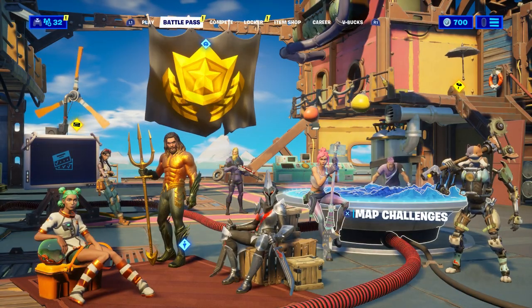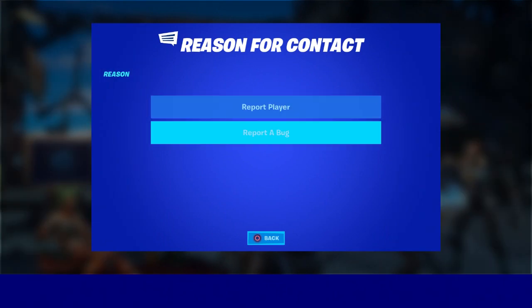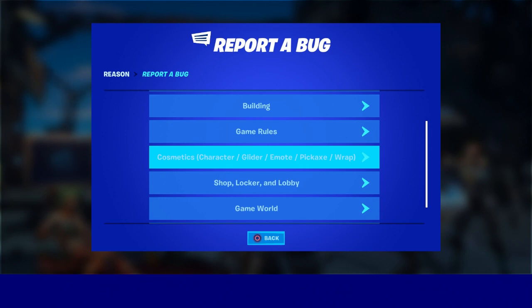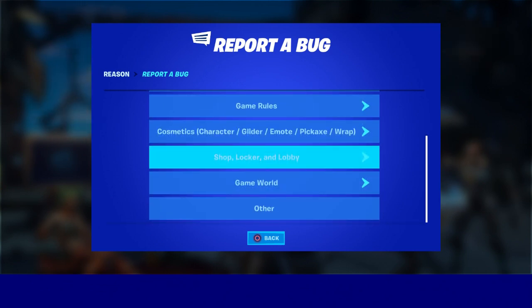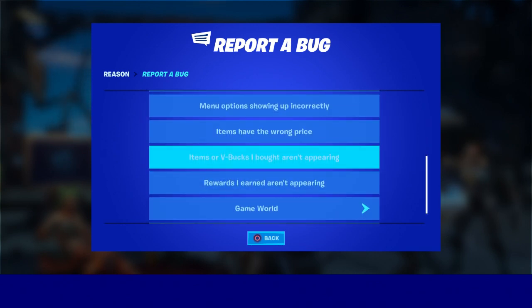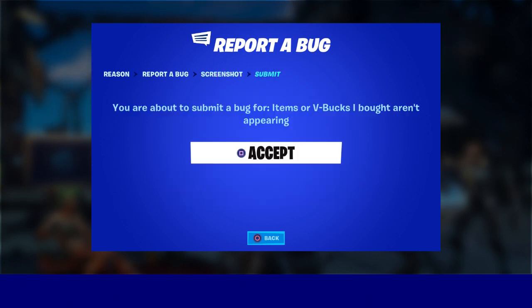Now back out of this real quick, just like that. Then press the pause menu and go to 'Report and Feedback.' This time you should click 'Report a Bug,' just like that. Then scroll all the way down to where it says 'Shop, Locker and Lobby' and click on that. Then scroll all the way down to where it says 'Item or V-Bucks' or an 'Appearance,' and click on that. Then click X and click Accept.